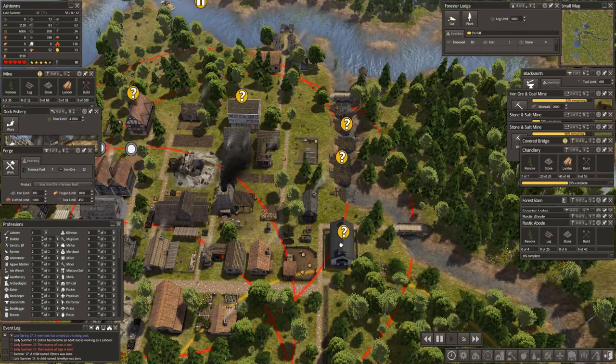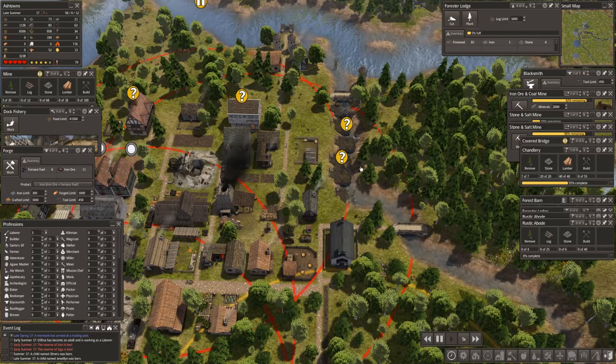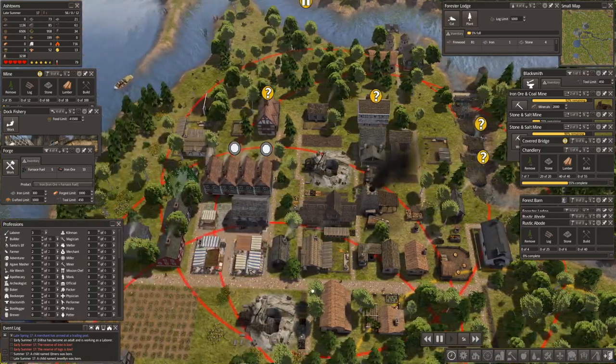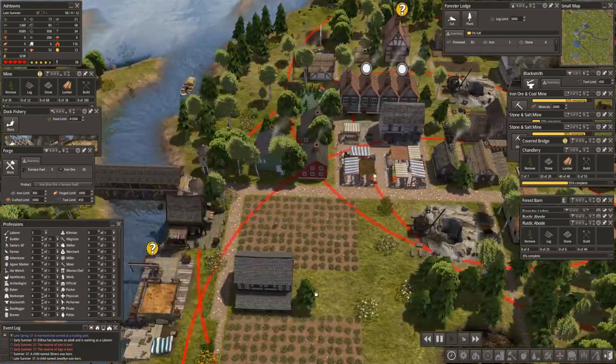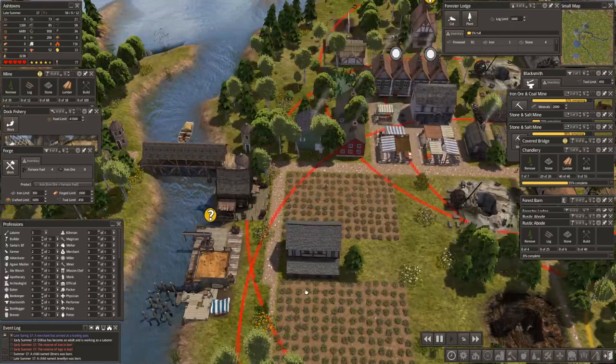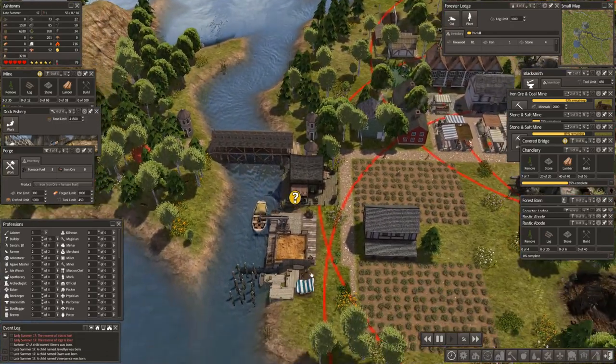Now given that I've got a labourer, if we can get our people educated everybody will become more efficient at what they do. The miners will be less likely to have accidents. Now we've got fields. Somebody coming to us — let's have a look.